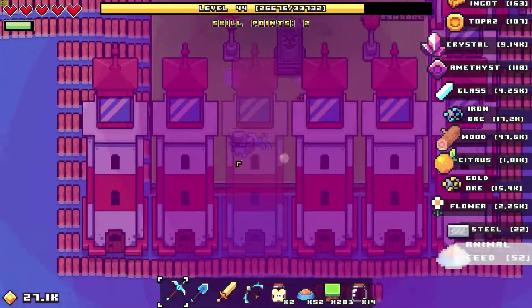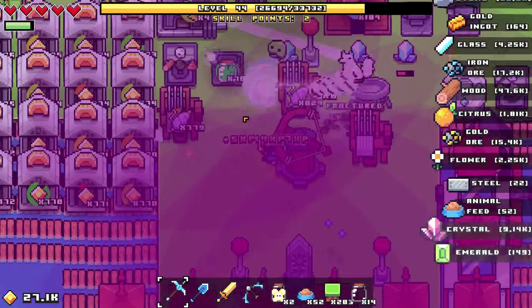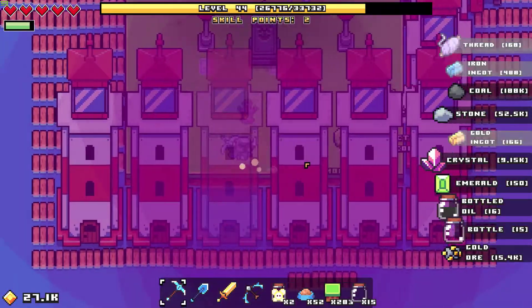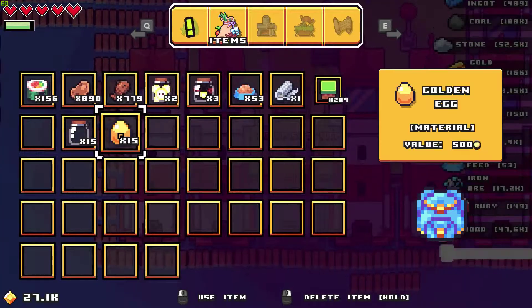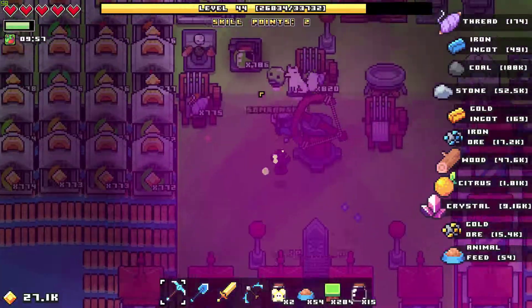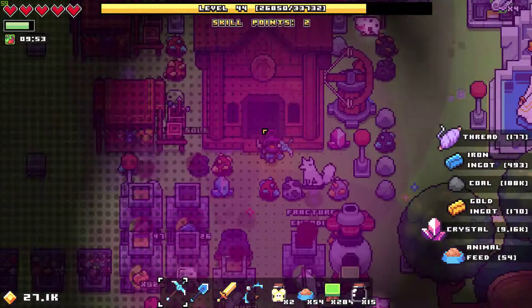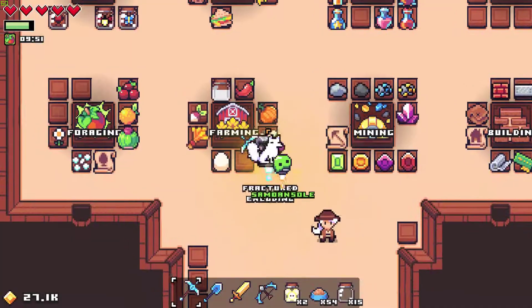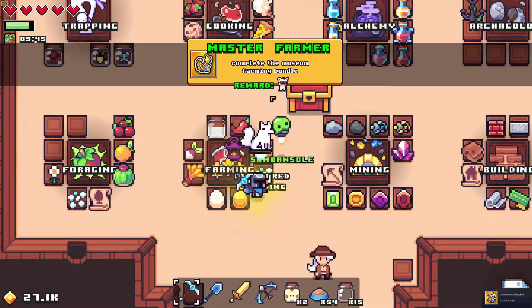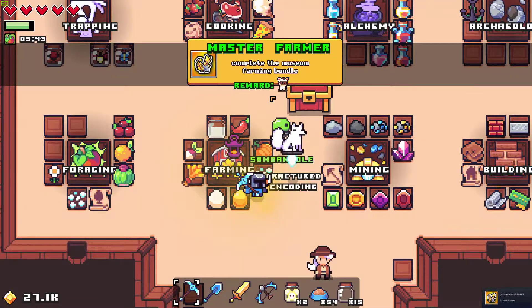Like usual, we're going to explore a new island. But before that, I had a chicken down here and I gave it some pet food and it gave me 15 golden eggs. That's a lot of eggs, especially golden eggs. So let's go into our little museum-type thing and turn it in. That's going to be the last thing we need — the golden egg. Complete the museum farming bundle. It is complete.